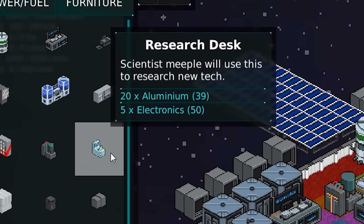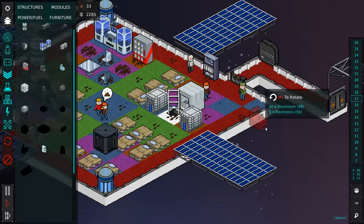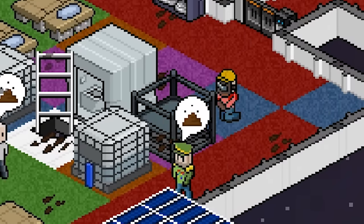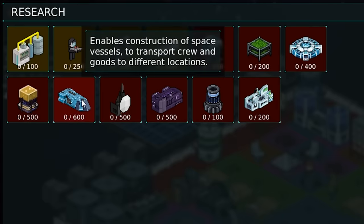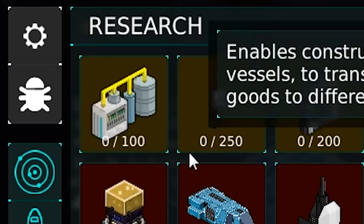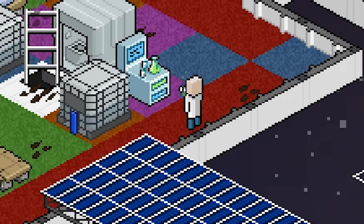One thing we're going to add to the mix is a research desk, which will allow us to research all kinds of fun new things — we'll go ahead and put it near the bathroom. Why the hell not? Ironically, one of the least disgusting places on the station. Now, if we click over on the research tab, right now we're really just going to research what it takes to get to shuttle manufacturing, which is four different things. So we'll go ahead and start with waste processing. And we'll have Grace take over the researching stuff.